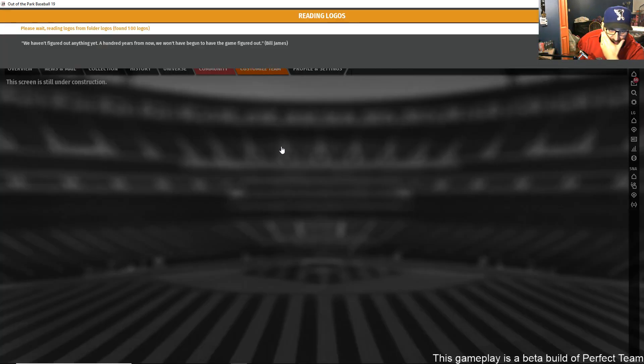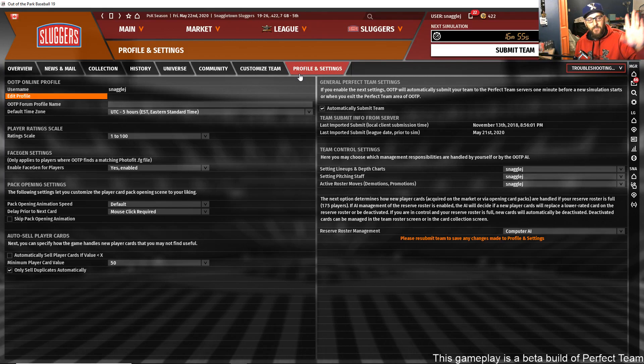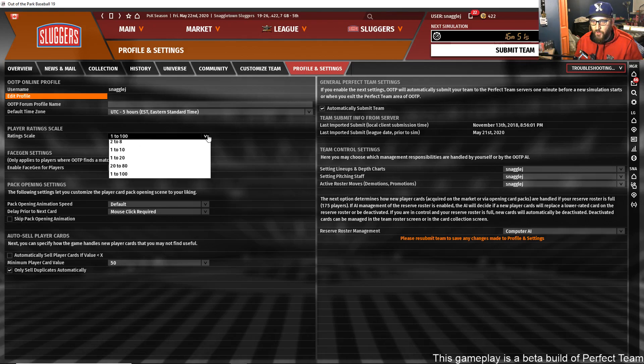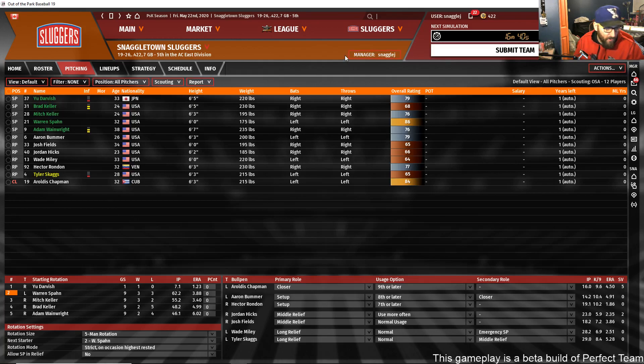You can customize your team — we have 750 logos to choose from, you can change your caps, uniforms, and all that right in PT, no different than in a regular OOTP league. You can also change your ratings display, such as the 1-to-20 scale if you prefer it.